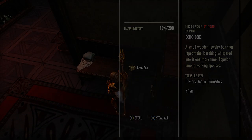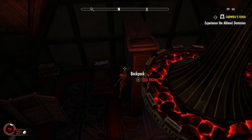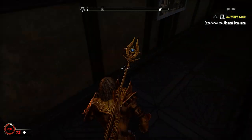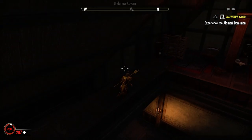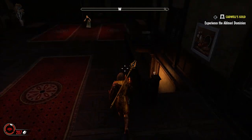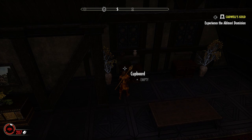On the top floor there is an NPC. Sometimes they will aggro to you, but they're really easy to kill and you don't actually get a bounty for killing them. Just bring a staff and a couple of abilities on your bar and smash them up a bit if they start trying to kill you. Whenever you've finished and looted everything up here - all the cupboards are empty and you've got all your loot - make your way downstairs back to the door and exit.